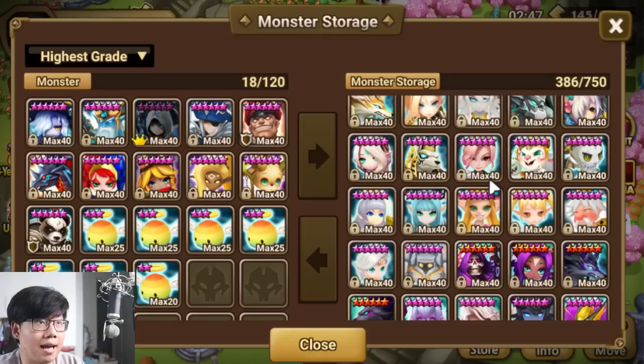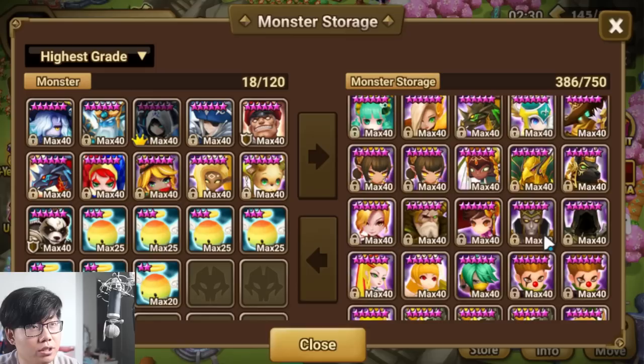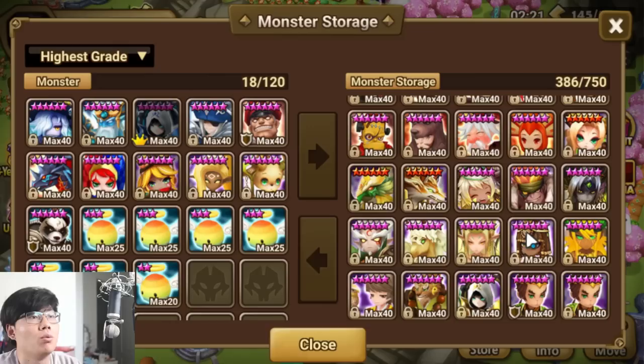I mean we could use Chun Li — I'm pretty sure he has one because everybody built one — but I think I'll go with Clara. For the last unit I'm debating between the Nana or the Ritesh, and I think I'm going to go with the Ritesh.